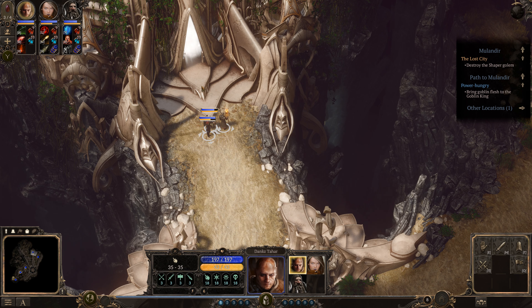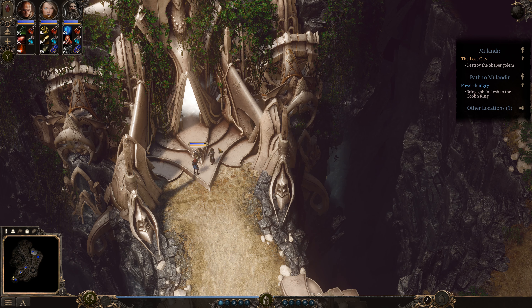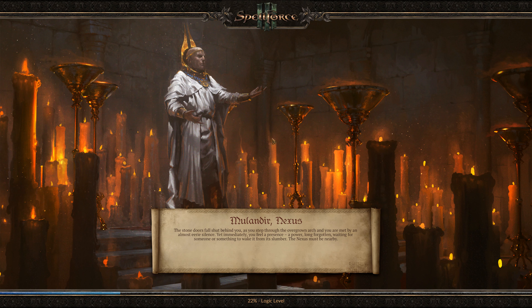Hey there guys, I'm Dankz564 and this is a continuation of our let's play of Spellforce 3. We're about to enter the Nexus of Molandir. There's definitely an impressive energy radiating from behind that door — kind of unsettling, to be honest. Tahar, do you want to go in? I'm pretty sure I explored everything here first. The stone doors fall shut behind you as you step through the overgrown arch, and you're met by an almost eerie silence. Yet you immediately feel a presence — a power long forgotten, waiting for someone or something to wake it from its slumber. The Nexus must be nearby.